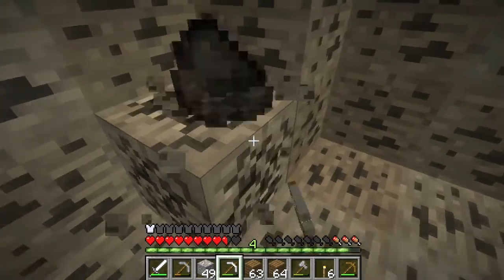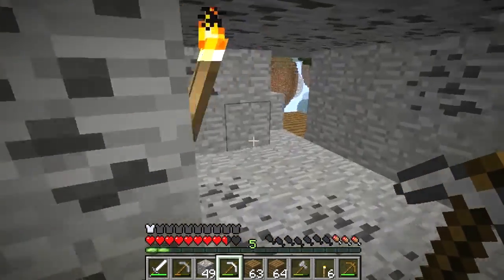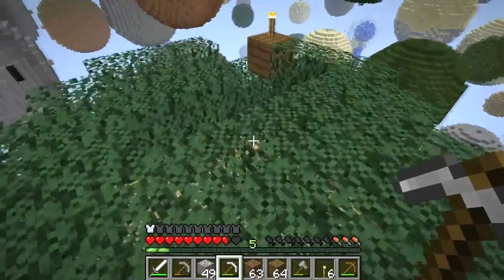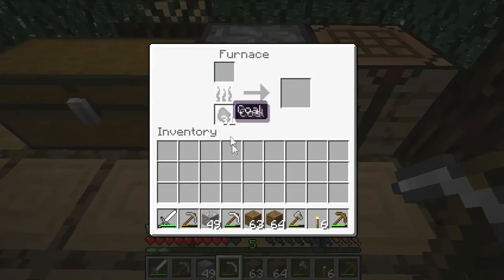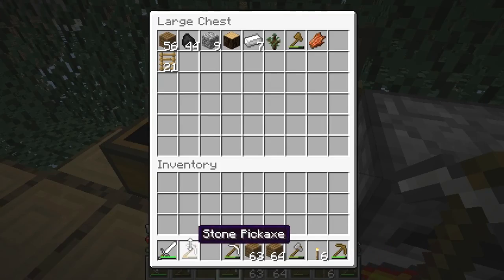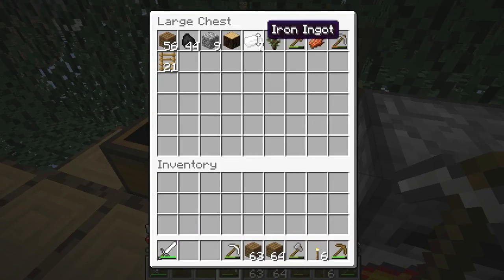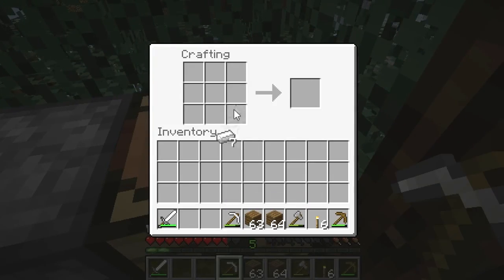Alright, that's a lot of coal. This should be enough for now, let's head back and smelt all of this. 31 coal — how much do we have in here? 44. Okay, that is fine. I guess we can make some pants while we're at it.